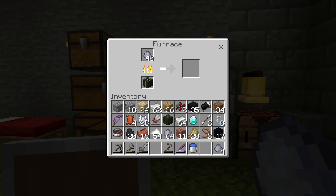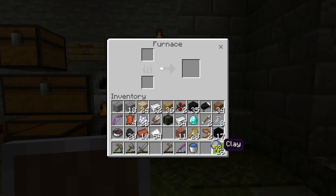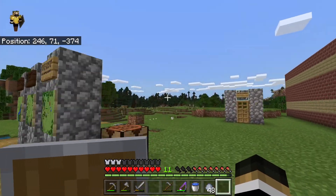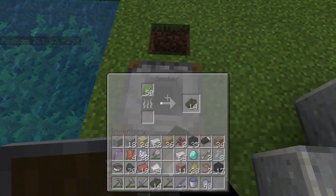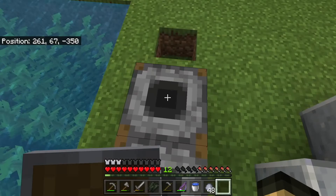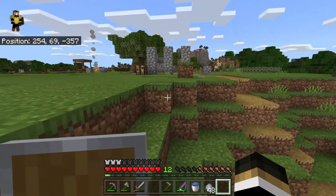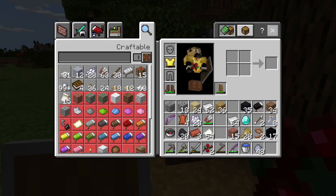We're going to cook this batch in smokers since we don't have enough fuel. We'll put two in one smoker and one in another. We need more dried kelp blocks from the smokers and will craft more. We put two in there and one in another — we don't have enough fuel but hopefully it's enough.